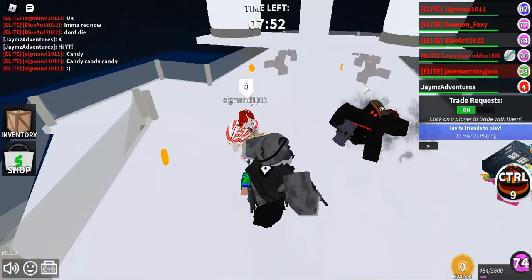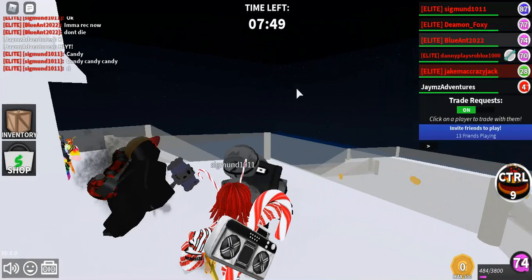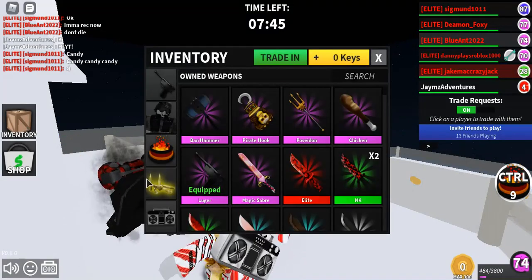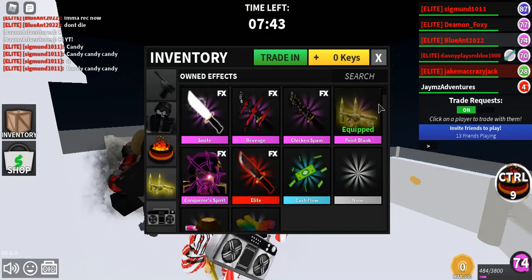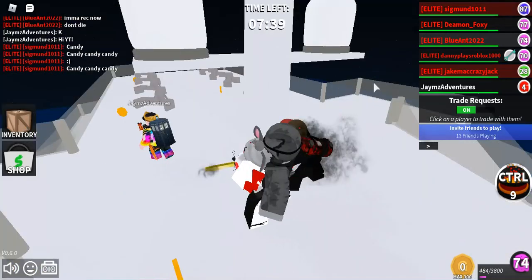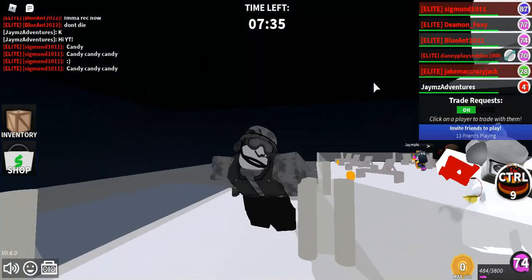There's the Guest 666 thing right there. I'm going to show y'all the effect right here. I think it's called Point Blank. So this is what happens after you kill someone — he shoots at you and then you fall to the ground. I'm a huge fan of how that looks. It looks amazing.